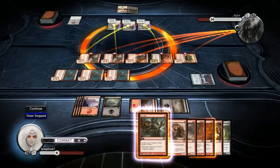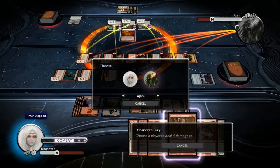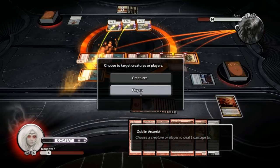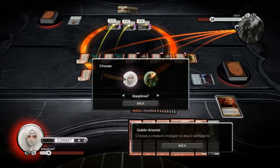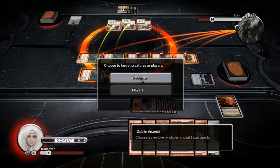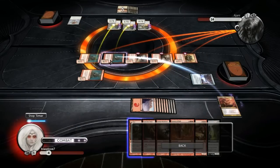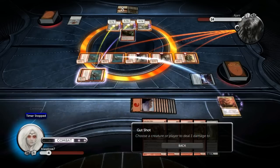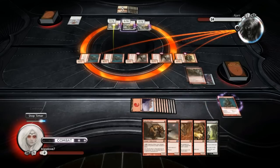So he blocks like that, we've got to stop the timer. What we want to do is play Shaundra's Fury on ourselves, which is the weird part. For the Goblin Arsonist, we want to choose one of these Goblin Raiders so that he doesn't gain life. We also want to cast Gutshot on the other one, which will kill both of those, stopping him from gaining life from his Baneslayer Angels.